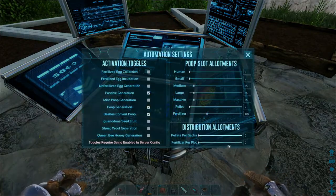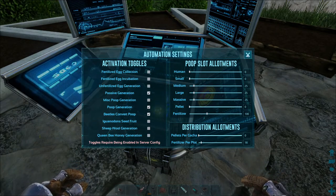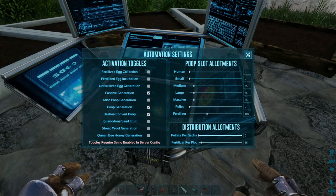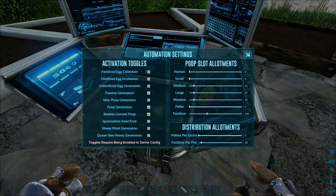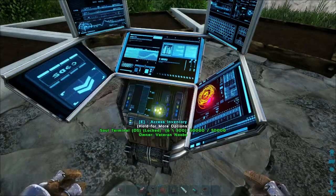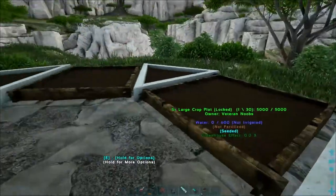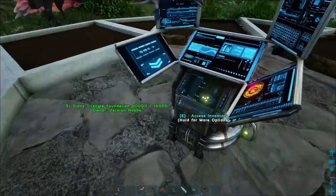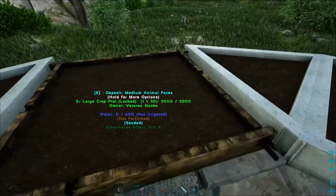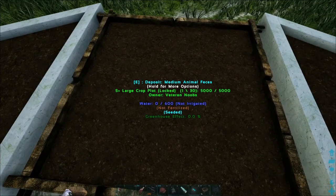The reason I do that is just to make sure that there are seeds left for replanting and there's space for that. So that is that part of the setup. Now we wait for the animals to start pooping and the dung beetles to start converting. I've placed different types of crop plots just for the sake of this video — I've got normal, S+, and then the seamless ones.